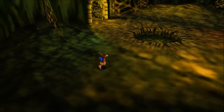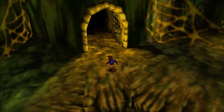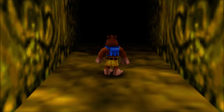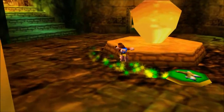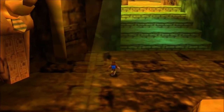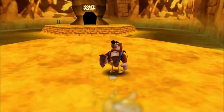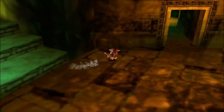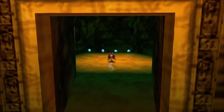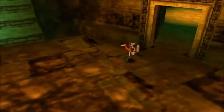Problem with that is, to do Freezeezy Peak 100% in one run, we actually need to go into Gobi's Valley and grab something very quickly. Now if we look around - there's a mobile token there. Trying to remember if I forgot something... but I don't think I did. Yeah, so we need to go into Gobi's Valley and unlock a move before we can actually do anything. There's a bunch of quicksand there.